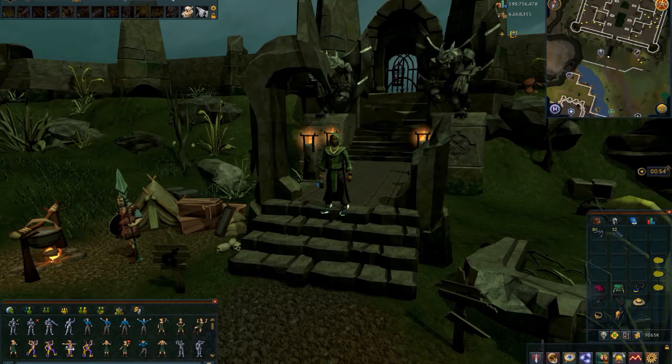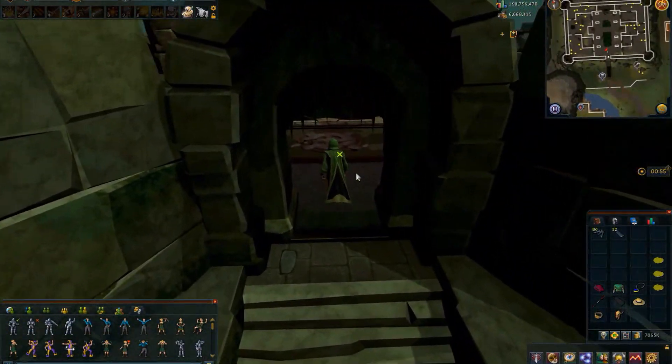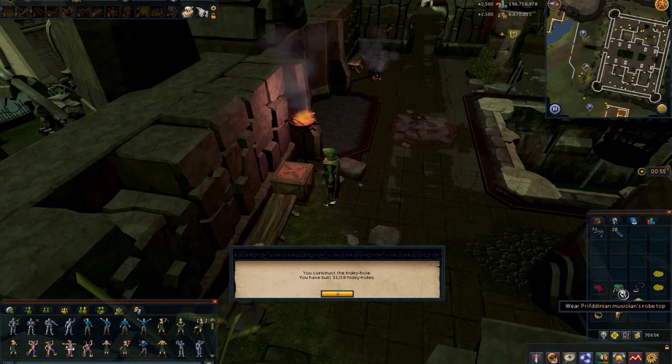At the Morytania Slayer Tower, the only requirements are completion of Plague's End and 91 Thieving to pickpocket Elves. The items you'll need are the Impish Hood (craftable), the Prifddinas Musician's Robe Top (obtained by pickpocketing Elves at 91 Thieving), and the Amulet of Magic. Once inside the Slayer Tower, just turn around — the crate hidey hole is right there. Build it for hidey hole 51 of 58, then add the Impish Hood, Prifddinas Musician's Robe Top, and Amulet of Magic to complete it.